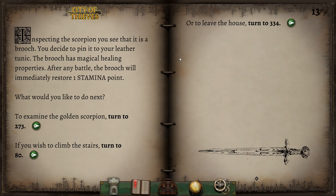Inspecting the silver scorpion, you see that it's a brooch. You decide to pin it to your leather tunic. The brooch has magical healing properties — after any battle, the brooch will immediately restore one stamina. We got off light. Let's climb the stairs. Let's not take the golden scorpion — if one's good, chances are the other one's bad. That's just game logic, role-playing logic. I absolutely would have done that myself as an old D&D dungeon master.